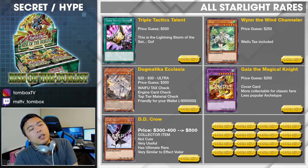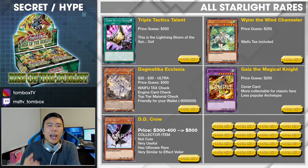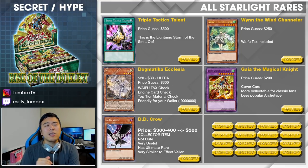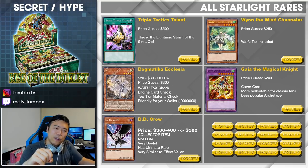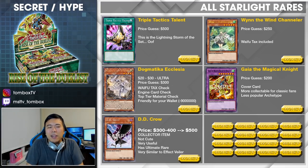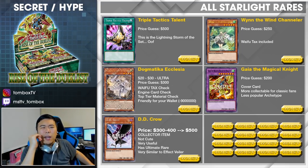And finally we have D.D. Crow — $300 to $400 on the drop, and then maybe $500. D.D. Crow is in that weird spot where some people say it's better or just as good as Effect Veiler in terms of utility. Of course, Veiler's negation has more flexibility while D.D. Crow deals with everything in the graveyard. It is such a classic hand trap that has been part of the game for a very long time — I think since Strike of Neos. Very comparable to Effect Veiler. Both D.D. Crow and Effect Veiler have rare, super, ultra, and ulti versions — that's why they are so comparable to each other. D.D. Crow sharing the same rarity line as Effect Veiler makes a lot of sense. So yeah, this is the big money area — $500, around where Veiler was when I last checked.